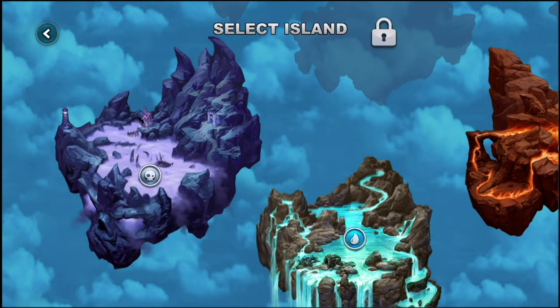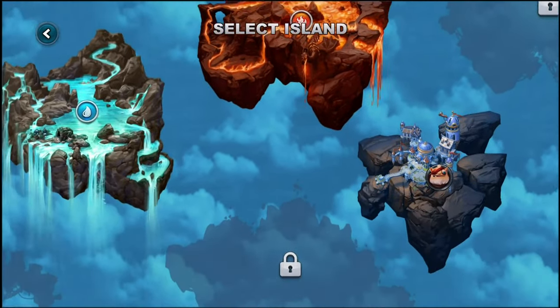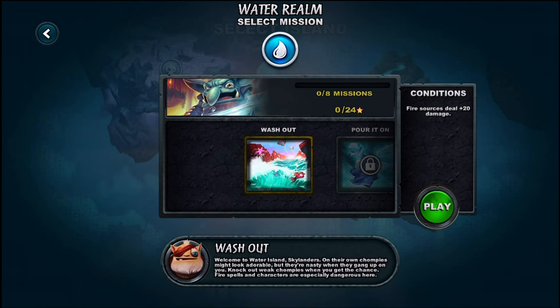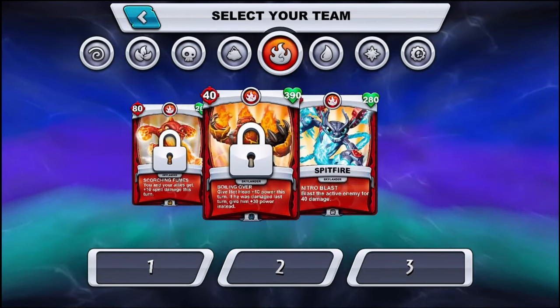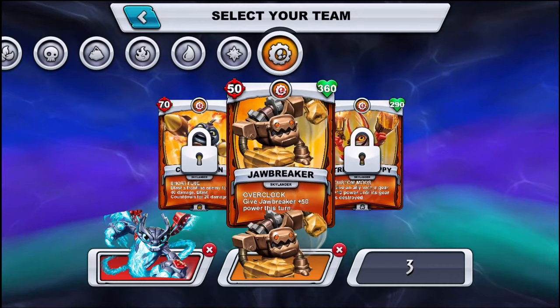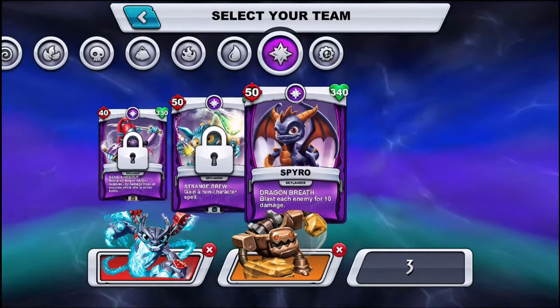You can do the tutorial — I already did that. There's a story mode where you go around and select islands. I'm going to do that because that way I still get the quest out of the way. Since I don't have water yet, let's go to water — there are eight missions here. Let's jump into the first one. It's asking who I want to use, so I'll pick Spitfire, Jawbreaker, and Spyro.